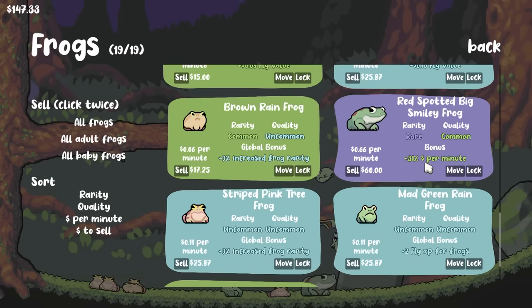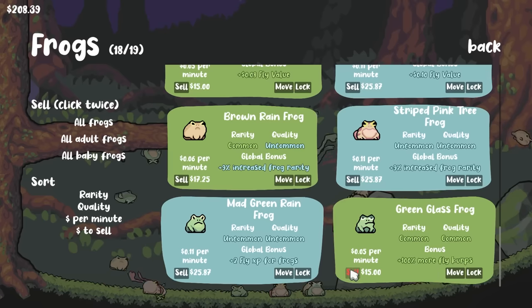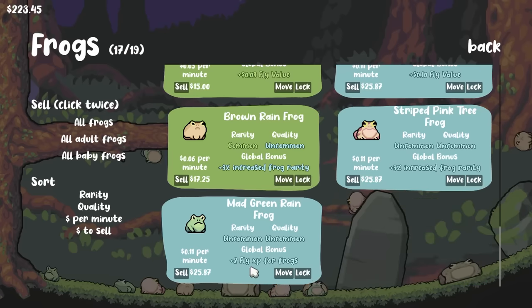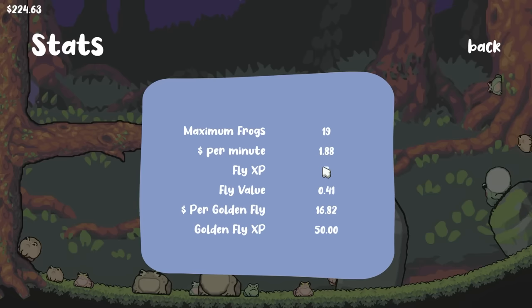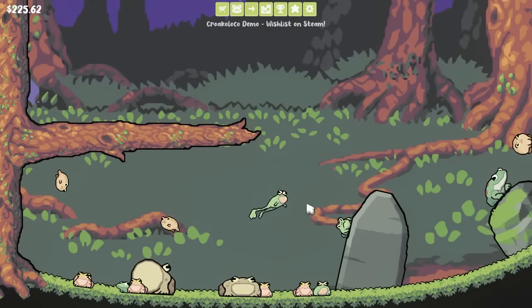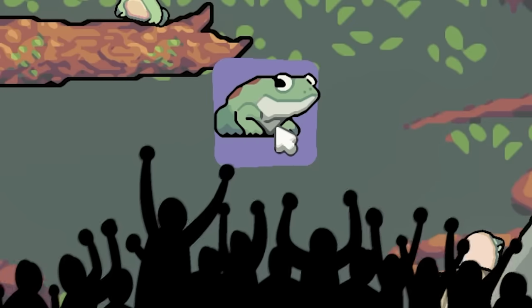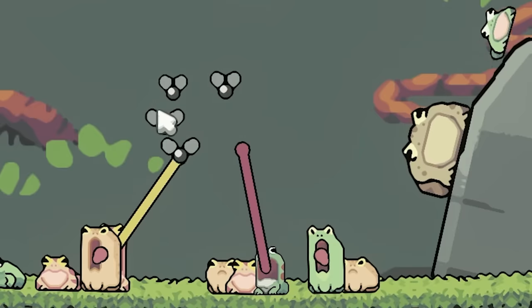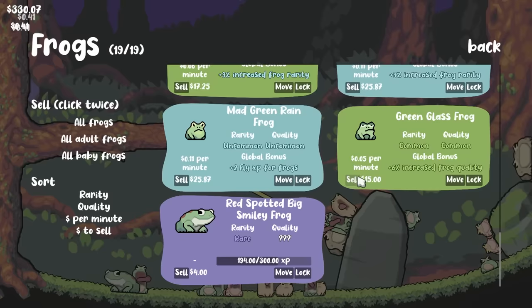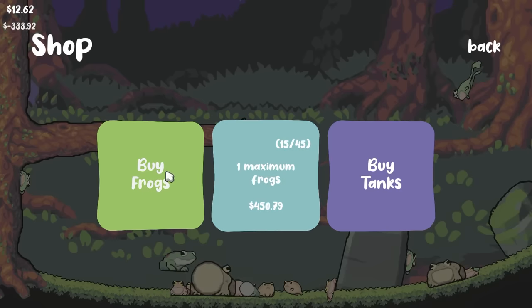Our new purple frog gets 31% per minute — we're gonna sell that because that's useless. $60. 100% more fly burps also gonna go. Plus 2 fly XP for frogs is actually quite nice because they had a base of 5 XP, so 7 XP is actually a considerable upgrade. And I think we got another epic frog. Up top we got another one of these big morons. Eat your flies and grow up.